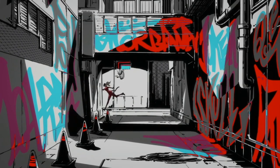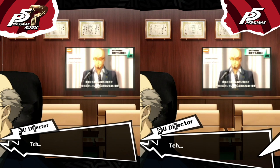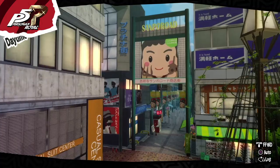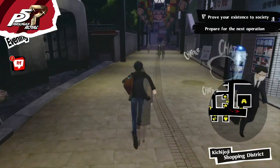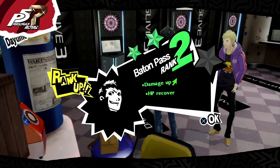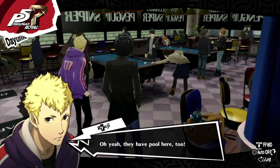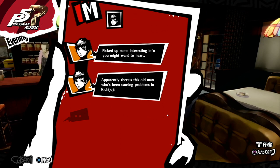Now we'll talk about the story differences. In Royal, after the cutscenes about Madarame's confession, Ryuji invites you to a new zone, Kichijoji, where you can obtain free stats, buy items from new stores, meditate at the temple, and find the Penguin Sniper. There you can play darts to increase the Baton Pass rank or play billiards to increase the technical rank, but these features are only in Royal. At the end of the day you unlock a new request.